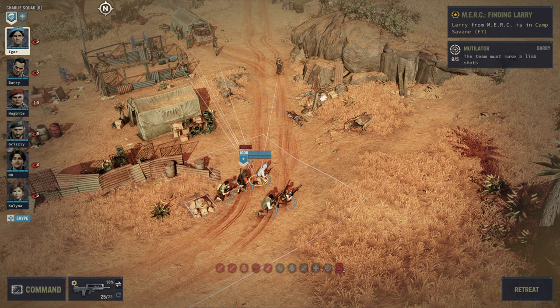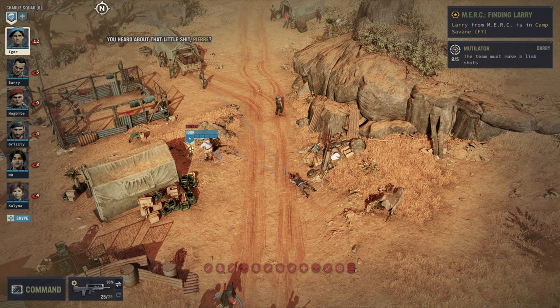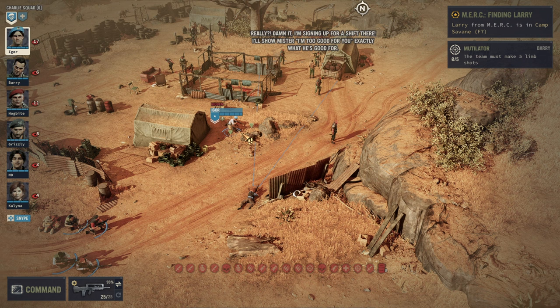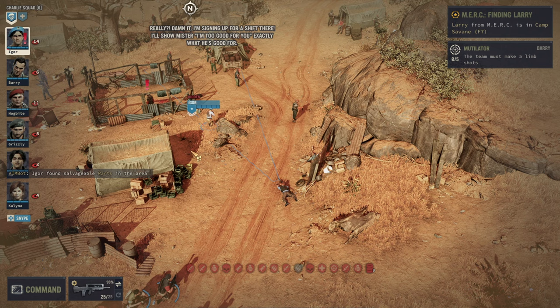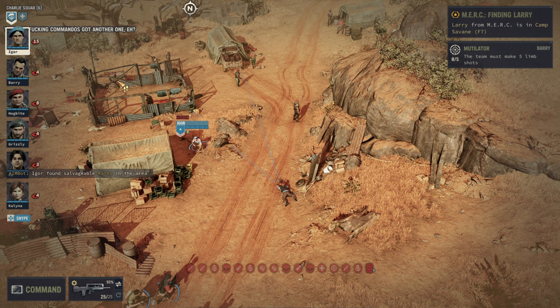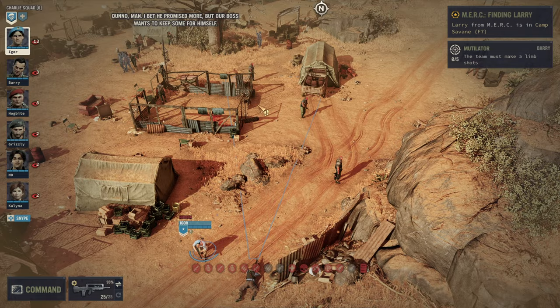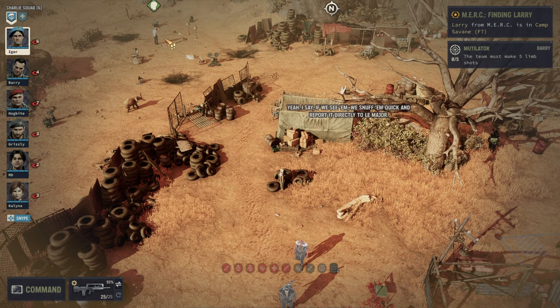Tip number two is the stealth mechanic. I did not fully understand it at the beginning, but essentially it works as follows: the character has a little blue bar in front of them. If you are moving too close to anyone who can see you — direct line of sight or just proximity — you will see an exclamation mark over them and a small red bar begins to move up. As soon as that red bar fills, you are going to be discovered. As long as you are still in stealth mode you can take out individuals without the entirety of the camp spawning.